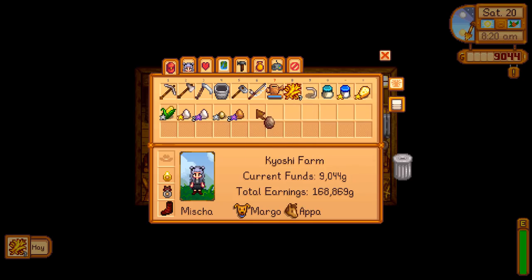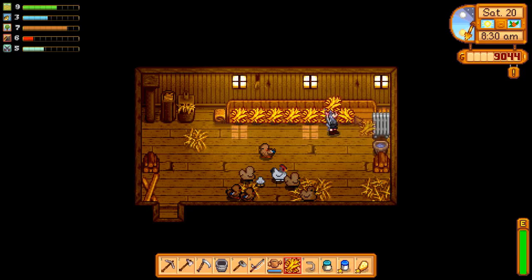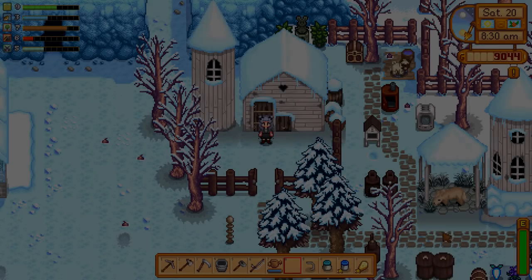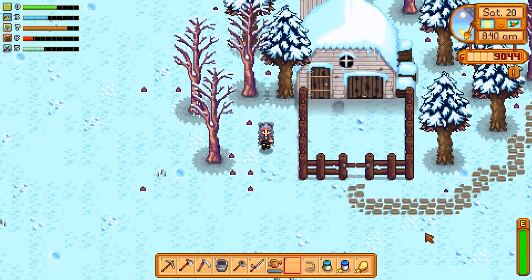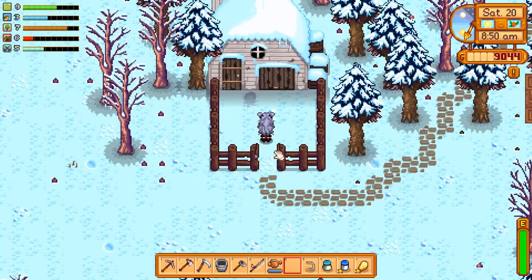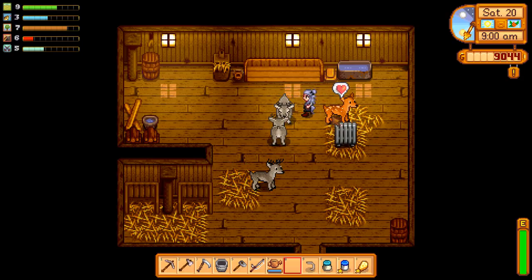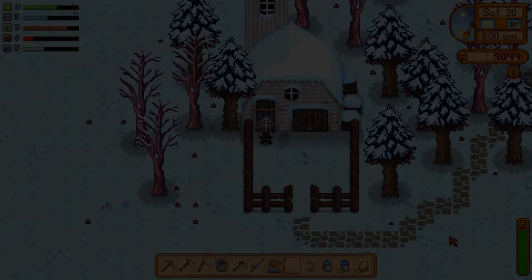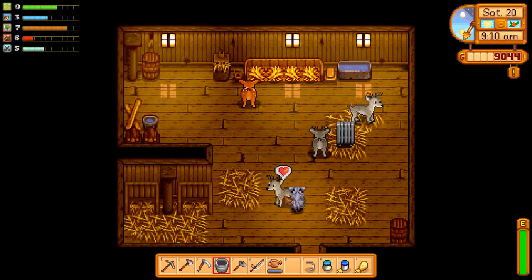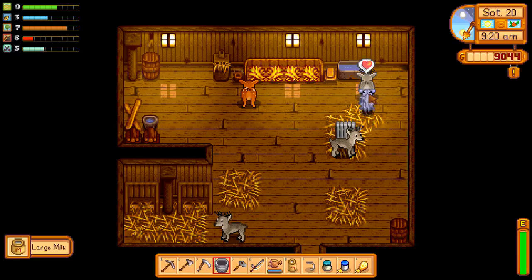I do have a couple artifacts to take to the museum, so if we wind up over there we'll take those to Gunther — though we might not today. I think we're mostly gonna be doing stuff around the farm, then going to talk to Evelyn and give her her birthday present. We might also pay a visit to Robin and see what sort of stuff we could be building next — maybe expand our barn or coop, maybe build a second barn or coop.